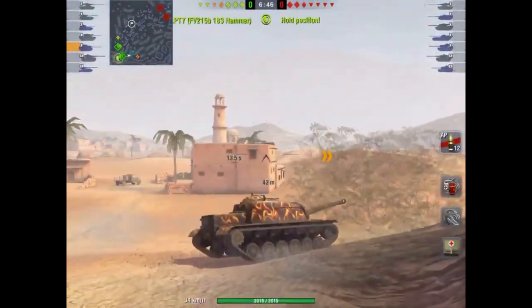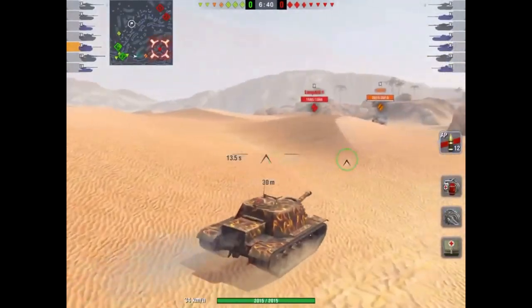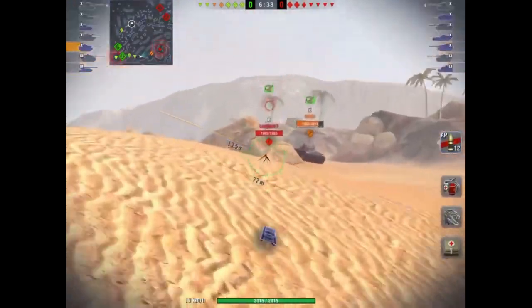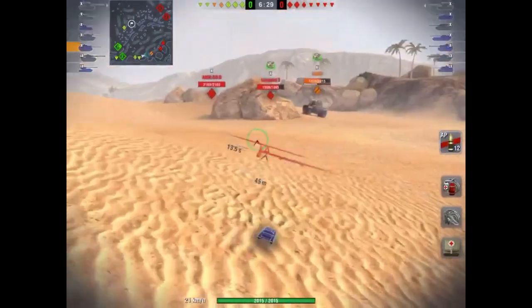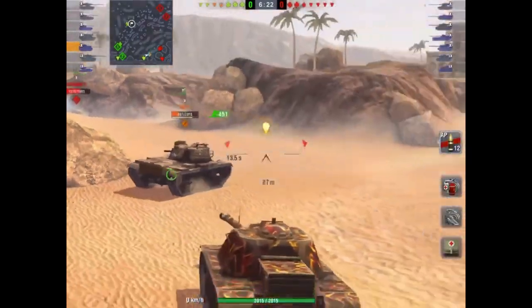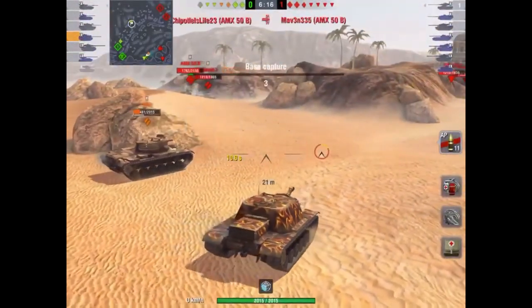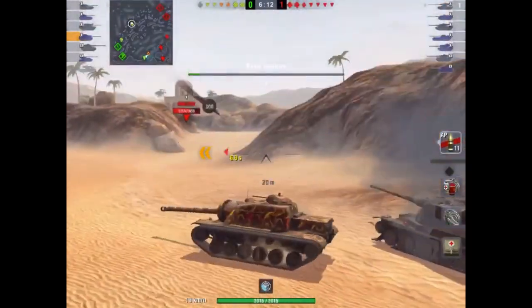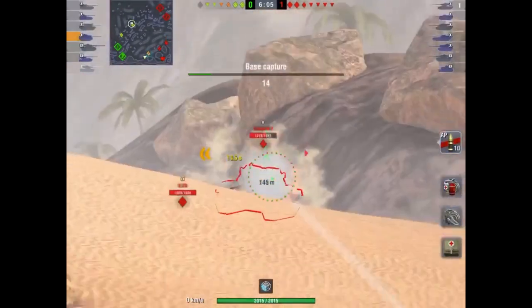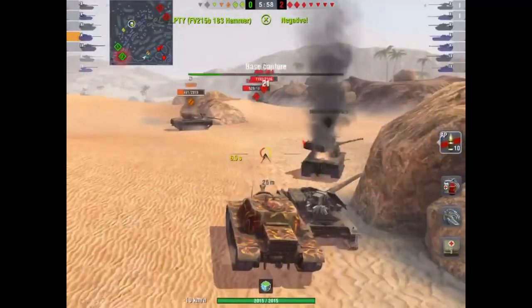The T1 Heavy would drive over ridges on maps like Mines and completely murder you because you couldn't pen it even in the sides. And when it's only 7 versus 7 — unlike World of Tanks PC where it's 15 versus 15 — that impact is much greater. Blitz quickly caught on and changed it so you can only go up 1 tier and minus 1 tier. I definitely would not want to play a Tiger II against an E3, so I'm very happy about that change.